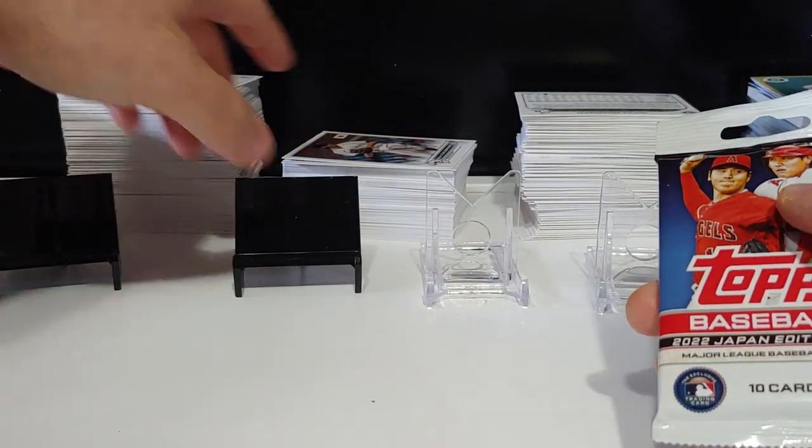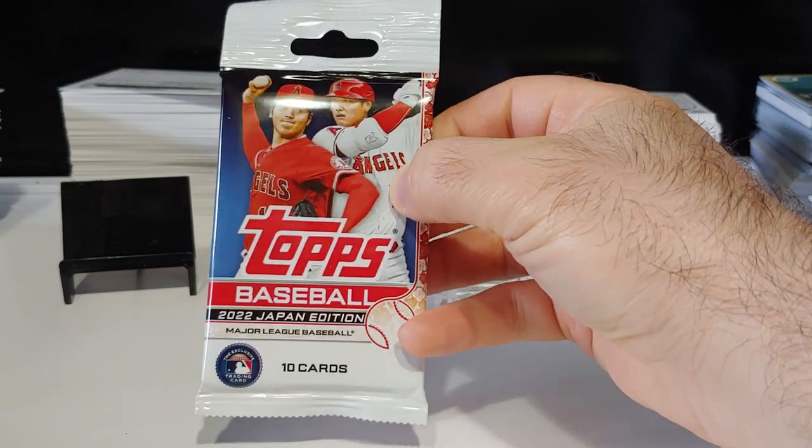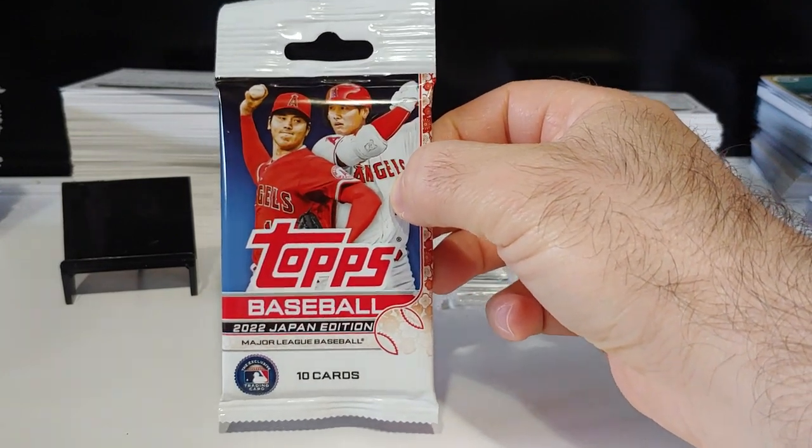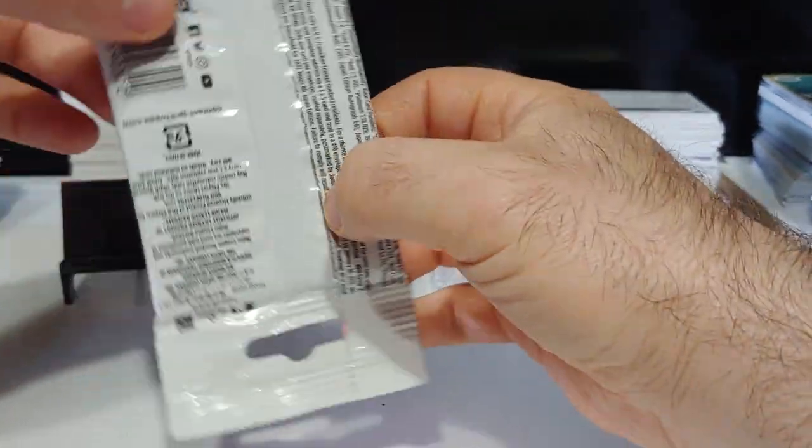What's up everybody, welcome back to the channel, Junk Wax Attacks. Hope everybody's doing well, thank you for tuning in. Today we are ripping some 2022 Topps Japan Edition baseball. This is an awesome product, lots of color, awesome cherry tree inserts.